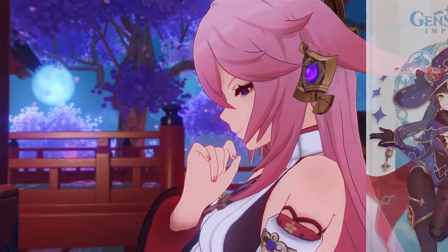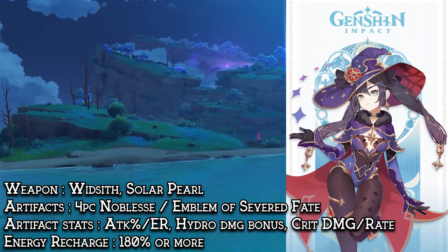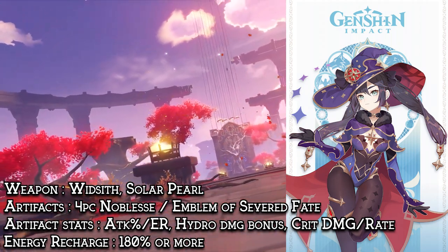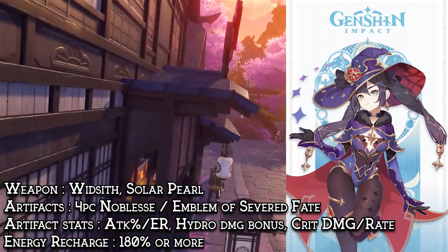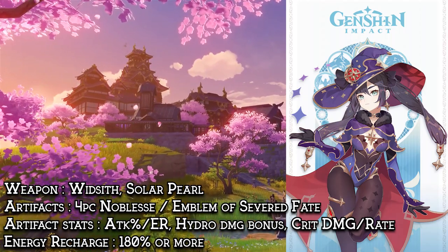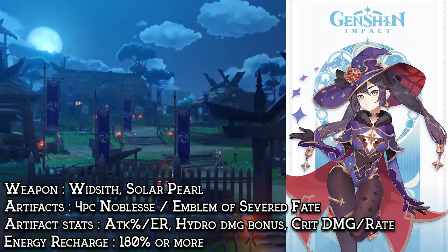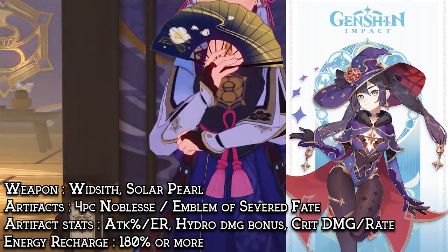If you do have Mona, she will be an amazing choice. The Sacrificial Fragments, or actually any DPS catalyst like the Solar Pearl, Widsith, Skyward Atlas, and so on would also work. Her artifact set will be best with 4-piece Noblesse to buff her teammates when unleashing her burst, or possibly the Emblem of Severed Fate. Her 3 controllable pieces should be Attack or Energy Recharge if needed, Hydro Damage Bonus, and Crit Circlet to complete your ratio.